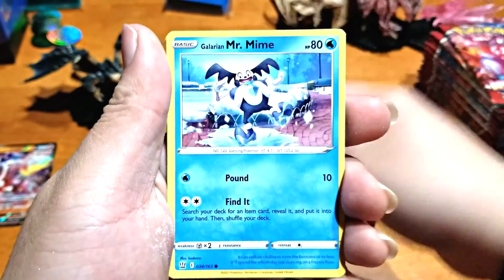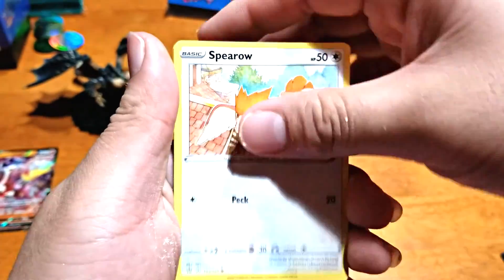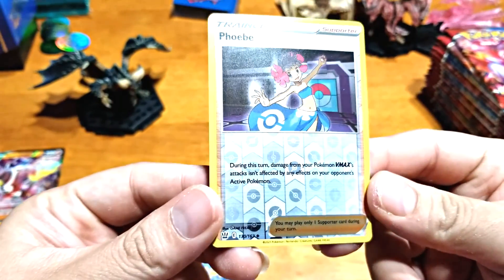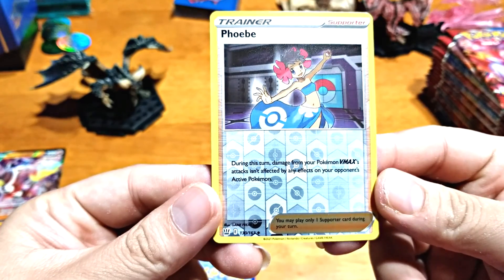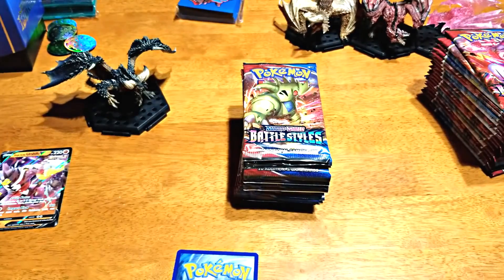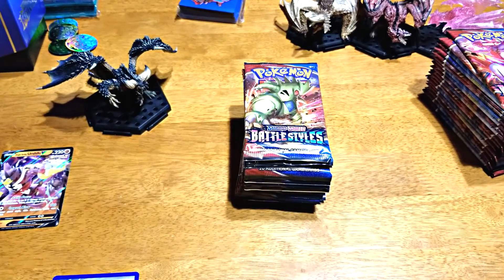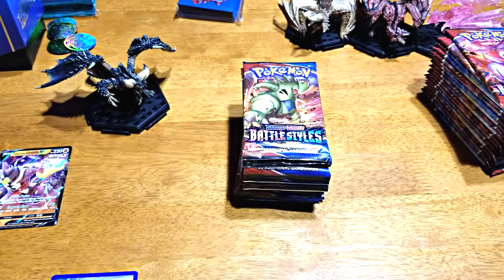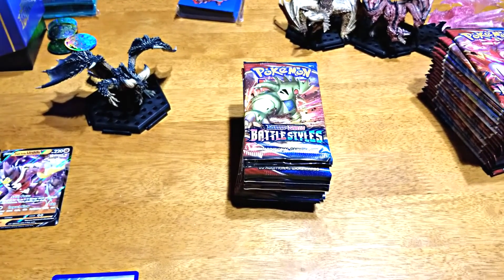Gliscor, Swordbert, Shieldbert, Spiro, Zubat, Cubone, VB. During this turn, damage from your Pokémon's VMAX is not affected by any effects on your opponent's active Pokémon. It's actually different — kind of cool, these two. Oh, it is a different card! Yes — are the moves different? Yeah, the moves are different. Not bad.